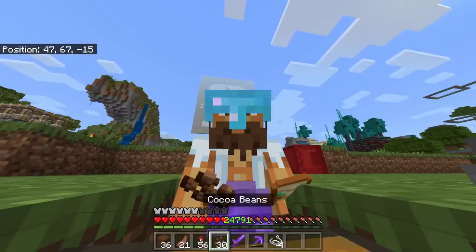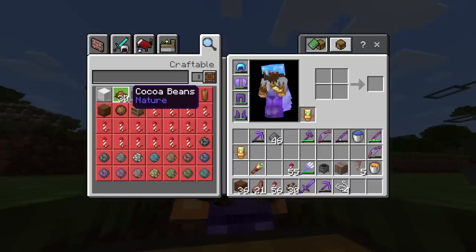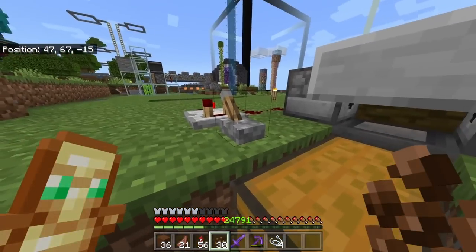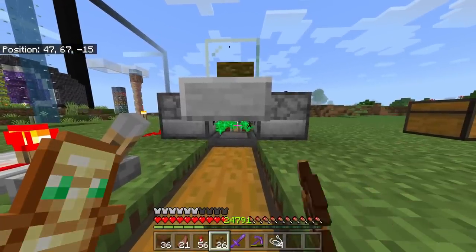On to the next one. To make all of that brown concrete powder I would have needed a bunch of cocoa beans — well, brown dye, but the update messed it up. So I needed a bunch of cocoa beans and that's where number two comes into play.